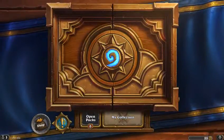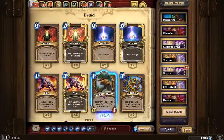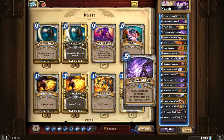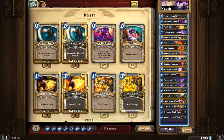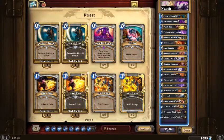Let me show you the list. You should be able to see it on the side when the games start. We're playing a list very similar to Tic Tac's list, but with a couple changes. First, we got rid of one Curator and one Forbidden Shaping, and instead went with two Loot Hoarders. I think this helps the early game a little bit, so you can draw into your mid-game on turns four and five, where you have the bulk of your stronger cards.